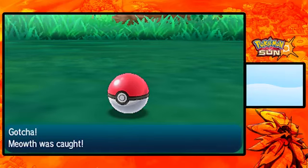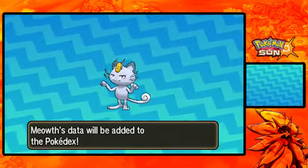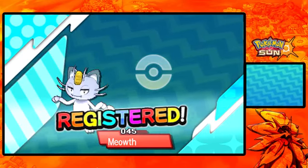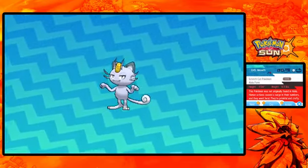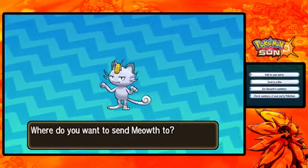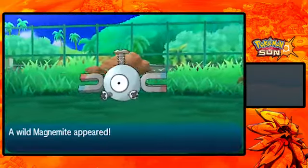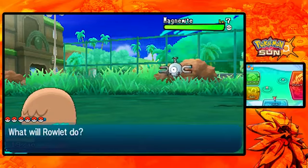I just really like the variety so far that Pokemon Sun and Moon have given you. Right from the beginning of the game they give you so many great options for your team - it's hard to decide what you want. Here is the Alolan Meowth, it is registered. So let's check it out - a pure Dark-type Scratch Cat Pokemon. This Pokemon was not originally found in Alola; human actions caused a surge in their numbers and they went feral. They're prideful and crafty. I think the royalty connection might be when it evolves into Persian. Looks like that's about it for this route - we're good.